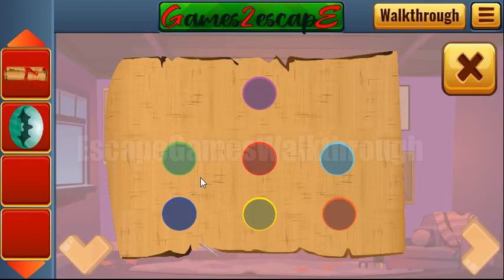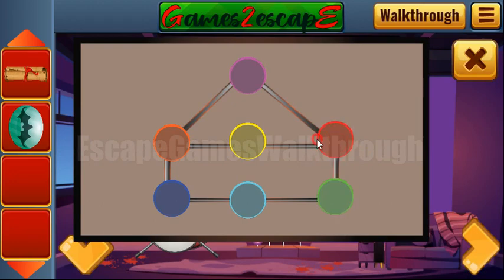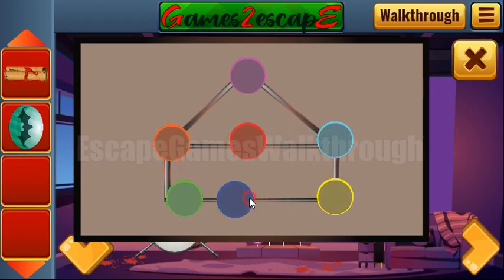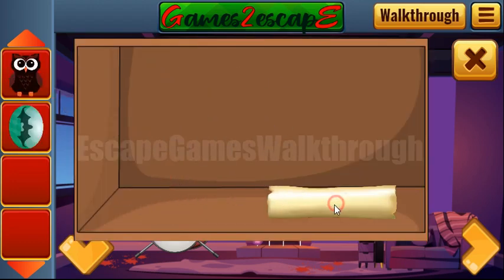Here we are to use this hint, moving these colors there. Red. Green. Green. And we get one more oval and one more scroll with a hint.